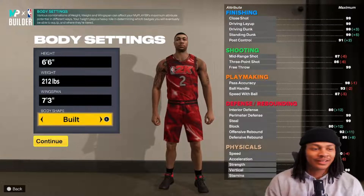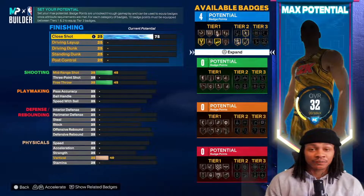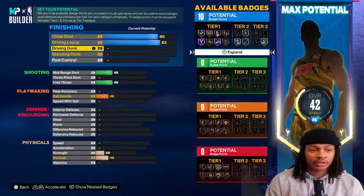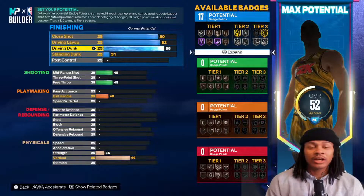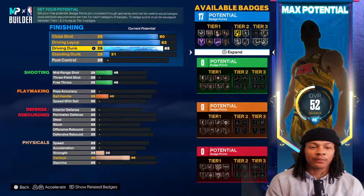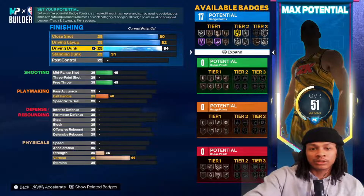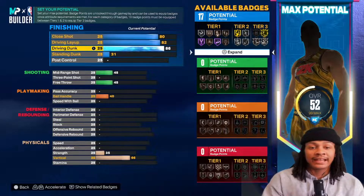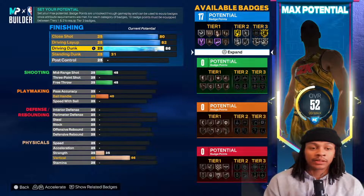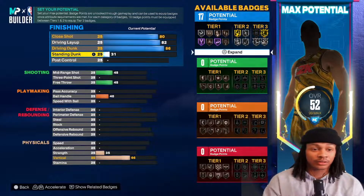For the finishing it's pretty good for a defender build - 80 close shots, 82 driving layup, and 86 driving dunk. I used to go for 84 because that was the threshold last year, but at 86 you get silver Pulverizer and gold Limitless Takeoff, which is way more than enough. That's great finishing for a lockdown build.